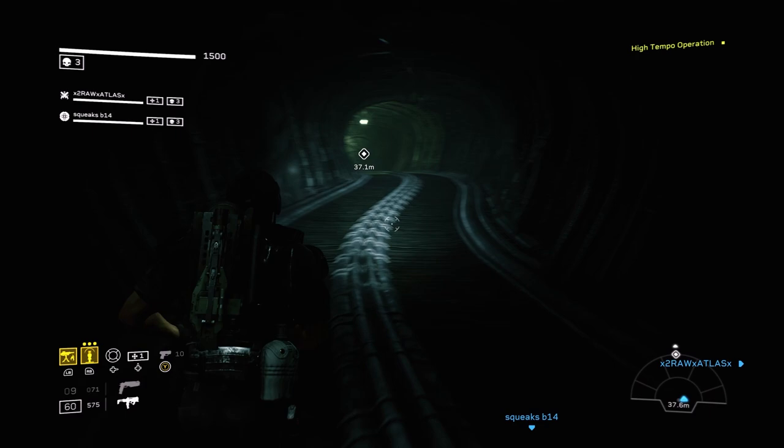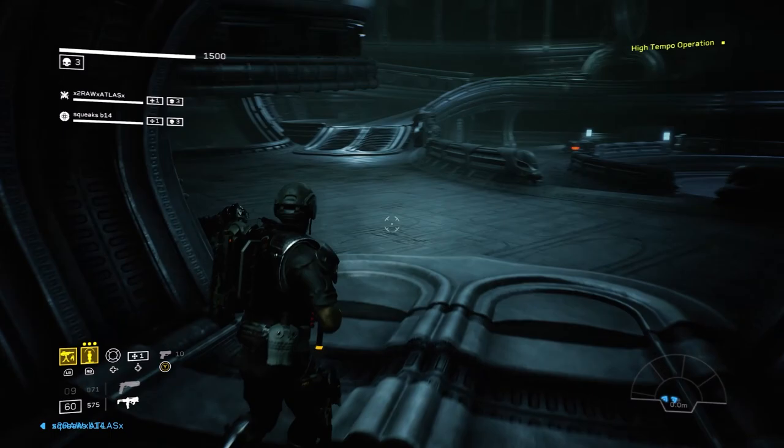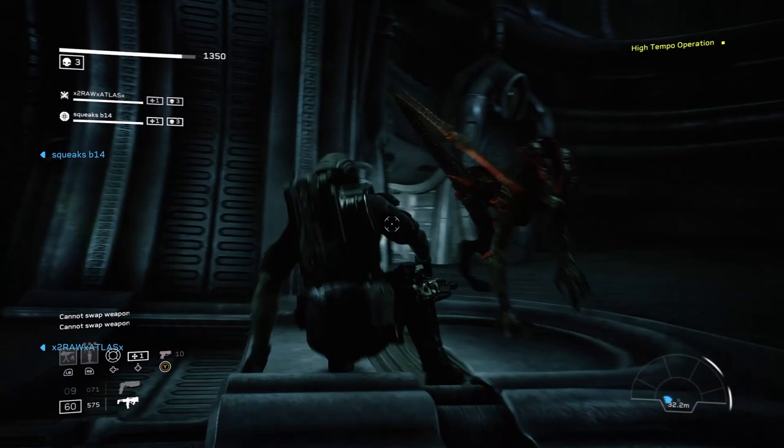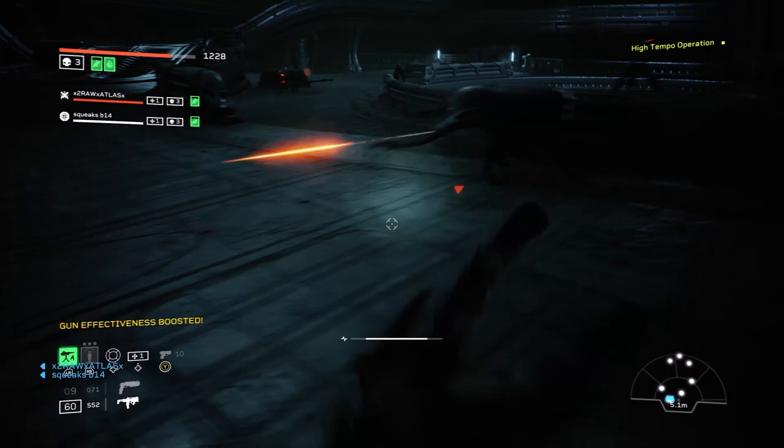In Aliens Fireteam Elite, you'll be unlocking different weapons and perks for your classes as you play. However, there are some perks and weapons you can only get from hidden caches and by completing missions on a certain difficulty. In this video, I'm going to go over all the different perks you can get from hidden caches, give you a tip for finding them, go over mission reward weapons, and share the different rewards you can get from horde mode.